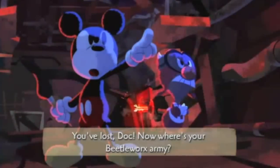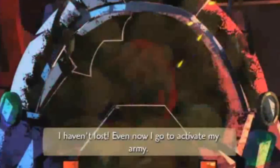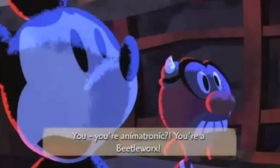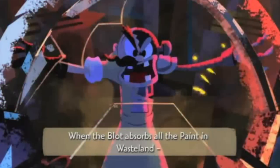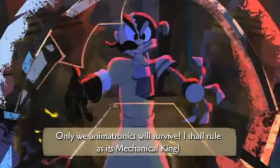In the games, they were originally created by the Mad Doctor, made out of scrap parts of Disney attractions and Disney memorabilia to help around the Wasteland. But when the Blot Wars came and the Doctor switched sides with the Blot, he reprogrammed the Beatleworks to go out and attack anyone in their way. There are known to be four types all around the Wasteland in both games.